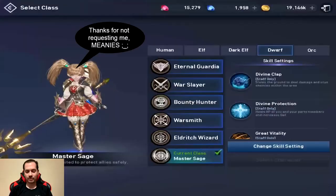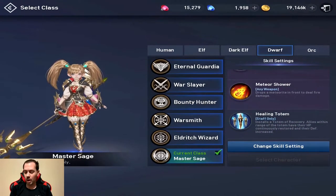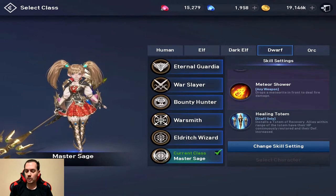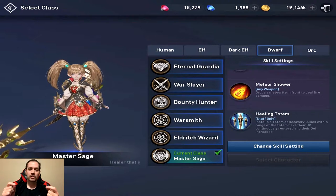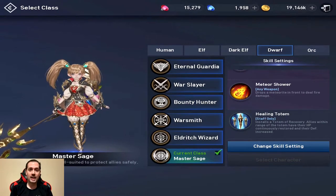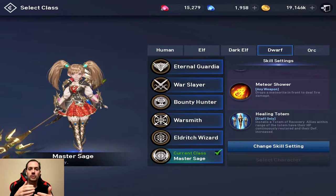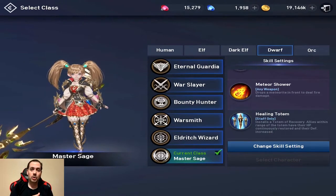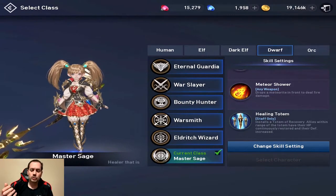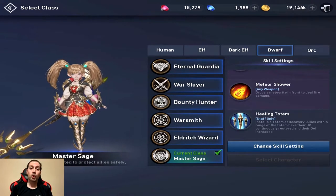As not requested, this class: the Master Sage. I've chosen the Dwarf Healer. Third class skill installs a Totem of Recovery, and allies within range of the Totem have their HP continuously restored and their defense increased. This is a very specific type of skill as the Totem does not move with you, so once you drop it, there it is, and it lasts for X amount of seconds. From what I've seen it's not bad, but you have to be very careful about how you use it. I'm thinking using it when you're attacking the Defense Towers, when you're attacking the Holy Artifact Defense Towers, if you're defending your Holy Artifact — that's a good place to use it. Other than that, you could use it to heal people around the altars for imprinting. It is a 90 second cooldown. We'll see how it works out.